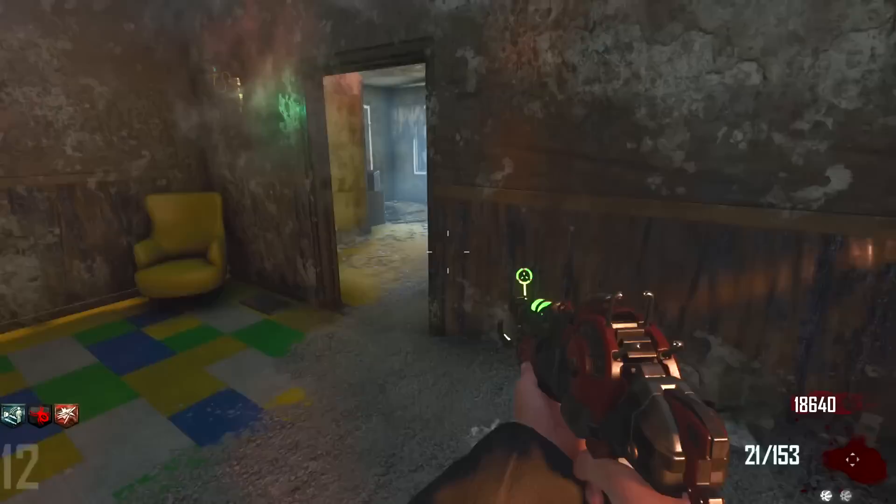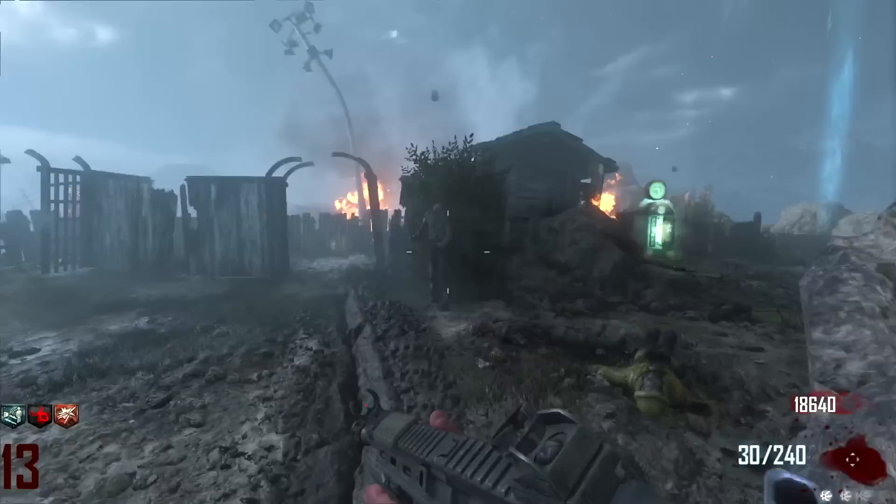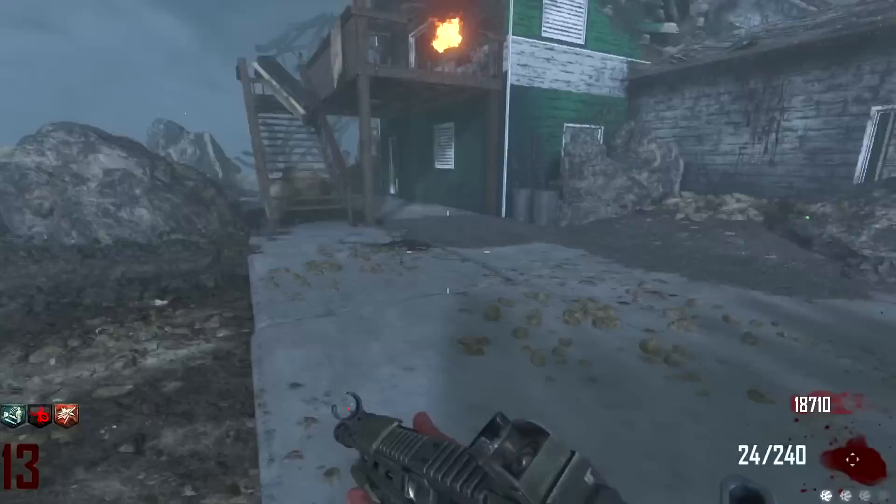Where is the buildable bench though? Because if we found that part... I guess we go back to the training spot. The Transit Shield only has two parts at least. The M27 is going to do so much more damage now because of Double Tap - it's actually going to be insane.